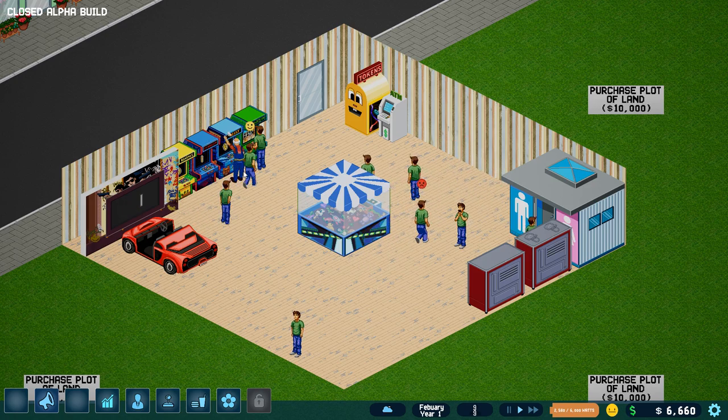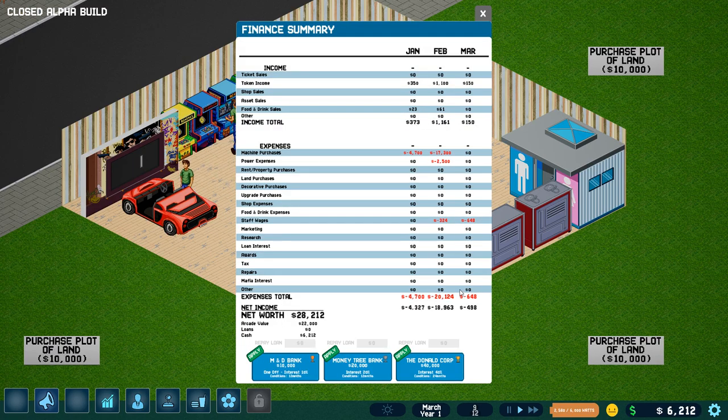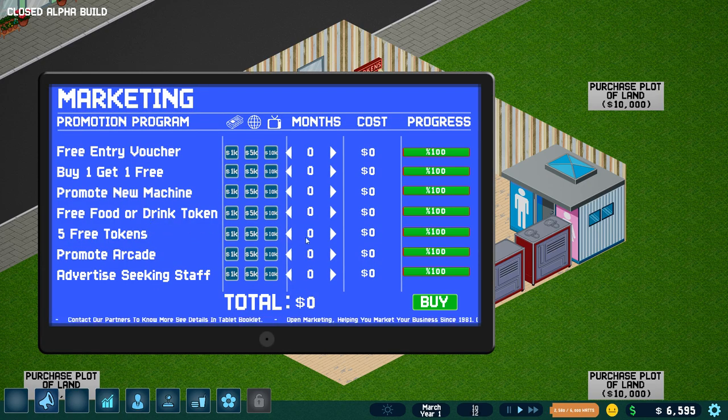Rory is whacking away fixing the Beast for me — it needed repair apparently. Got it fixed. Money and tokens are coming in. We can check our finances: we've lost more money than we've made, but we've been buying things. Staff is $648. Everything else we don't pay much other than maybe power. We don't have to pay any rent — I guess we bought it outright. We can take out loans if we want. We can also go into marketing — for one month, putting an ad in the paper. All the kids read the newspapers these days — for five free tokens. Buy that ad!